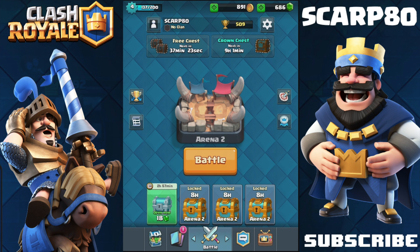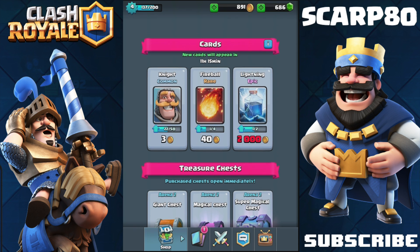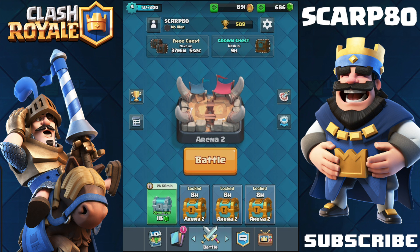First of all, how do you unlock troops? There are two ways. One of them is you can buy them in the store if you don't have them. For example, you can buy the cards separately, or with gems you can buy a chest. But that is also kind of like the second way, because the second way is with chests.